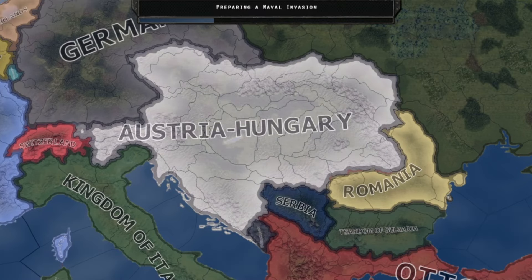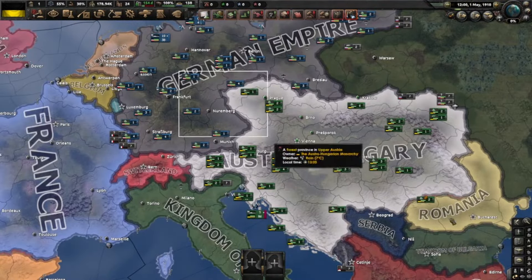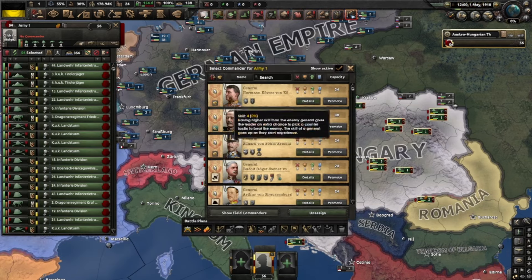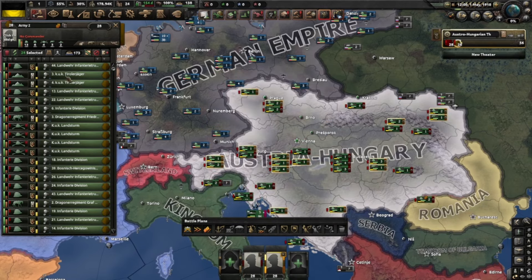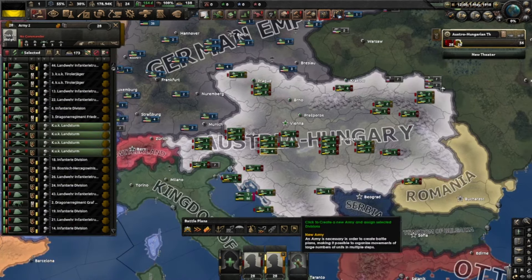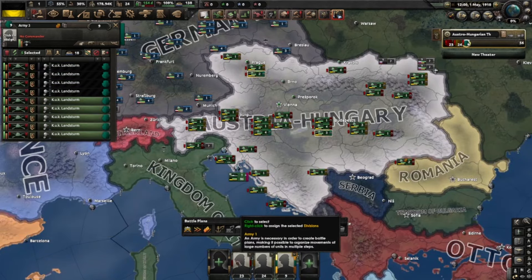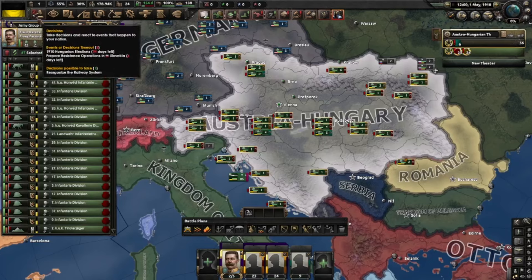Today we're playing the World War 1 mod as Austria-Hungary, and we're gonna see just if we can win. First up, let's see why we start off with so many divisions. We'll start by dividing these guys in half - got an extra four divisions. Just take four, take these nines and send them to one division, just for now.